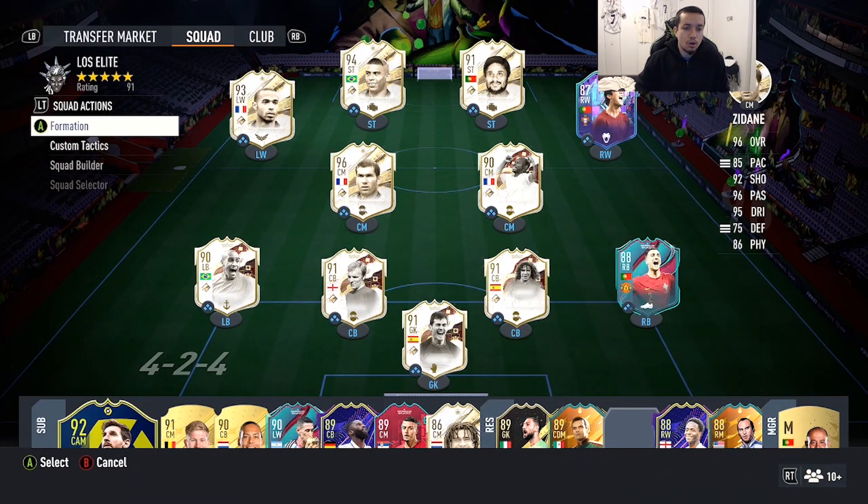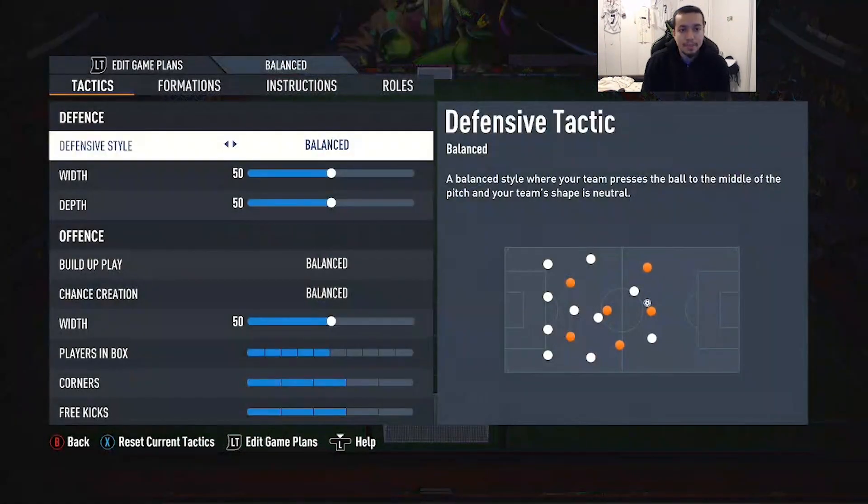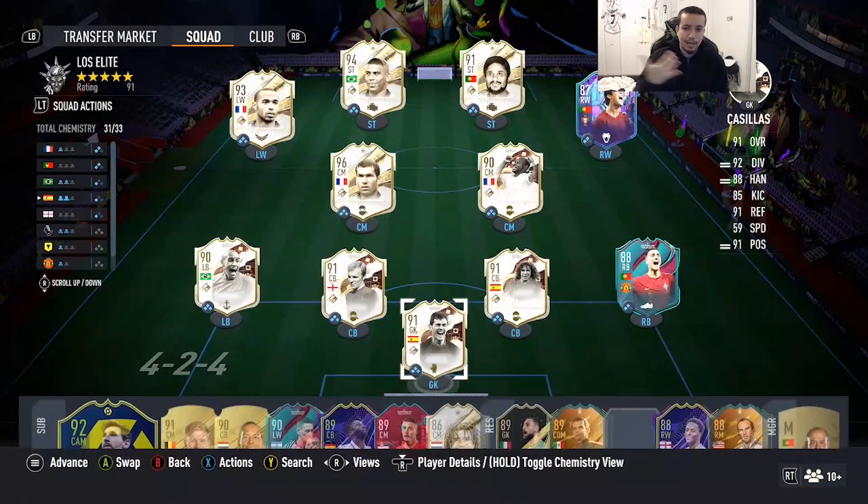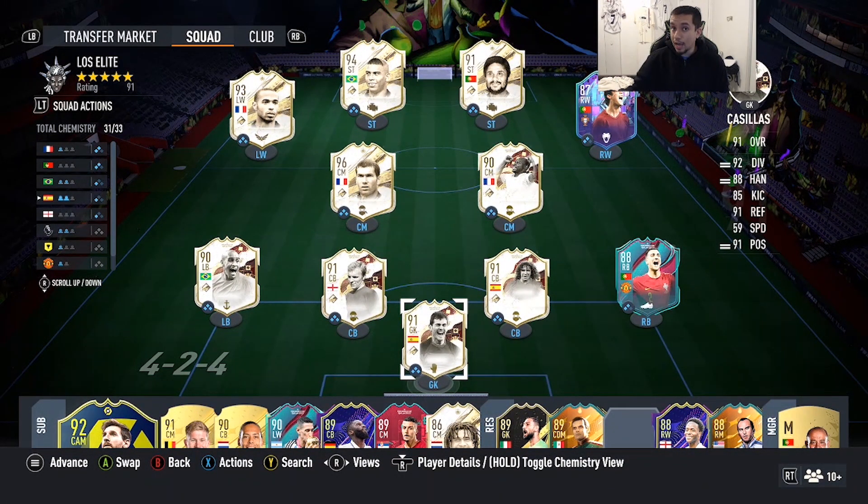For the purpose of today's video, Zidane is going to be playing in two different positions — starting out as a CAM in a 4-1-2-1-2 narrow, then switching to a center mid a couple games in. We want to see where Sedan ranks among the top midfielders at this stage of the game. We know Gullit's good, Vieira's good, Ronaldo Sanchez is good — we want to see how Sedan stacks up. Previously on my top 10 best midfielders list, World Cup Sedan was number one, and we're going to see if Prime is even better.